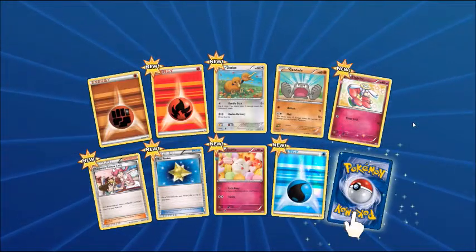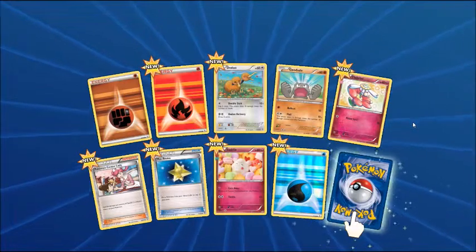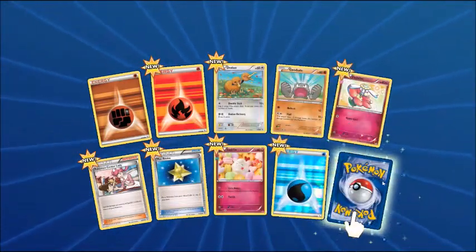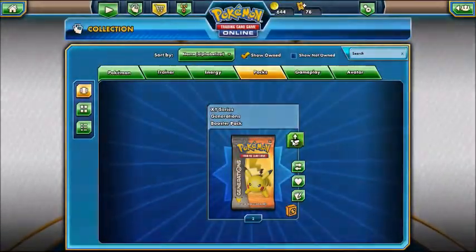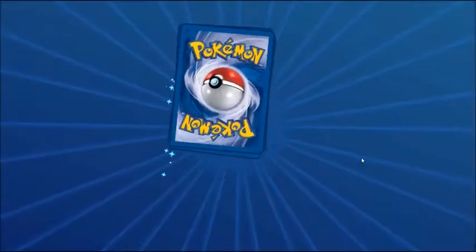Okay, pack two: fighting energy, fire energy, Doduo, Geodude, Flabébé, Pokemon Center Lady, Max Revive, Swirlix, a badass looking holo water energy, and lastly we got a Pinsir. That'll do. We have all the cards loaded in here right? It loaded so quick.